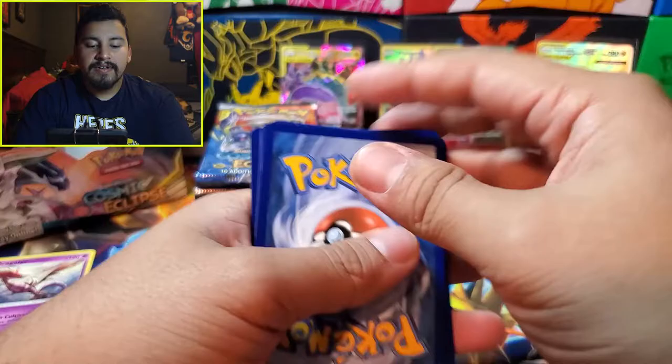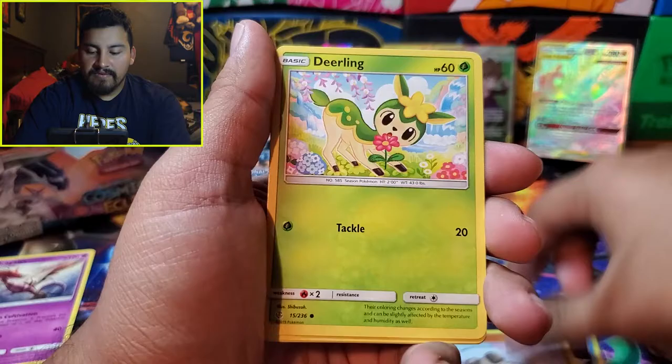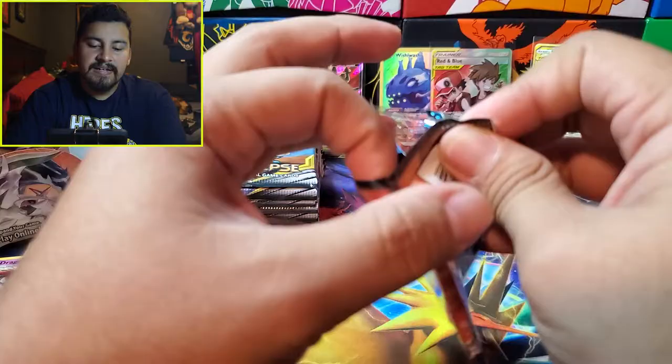Next pack: Steel Energy, Pangoro, Heracross, Lillie's Poke Doll, Nosepass, Snorunt, Rockruff, Deerling, Teddiursa. The rare is Muk and the reverse is a Professor Oak's Setup. That's a reverse trainer I don't have — anytime I get a reverse trainer that's great. Those are probably harder to pull than reverse rares.